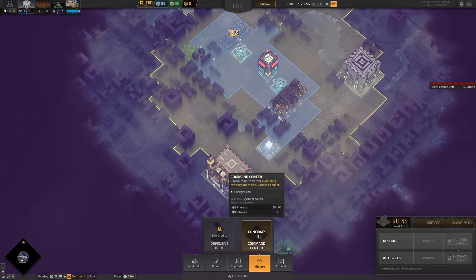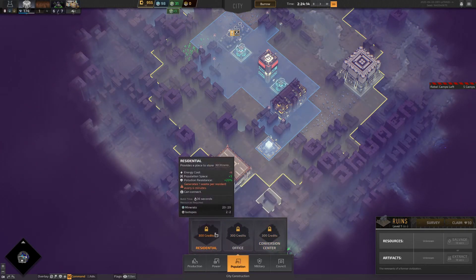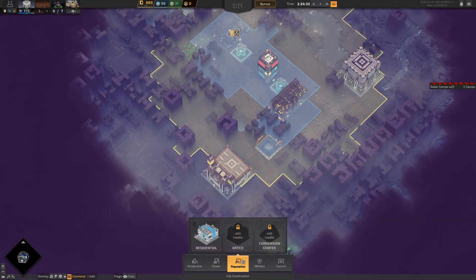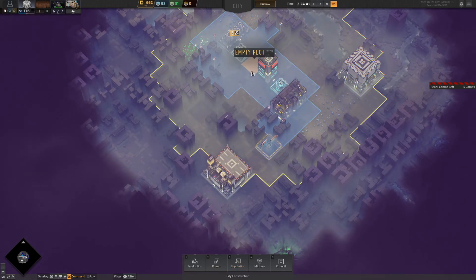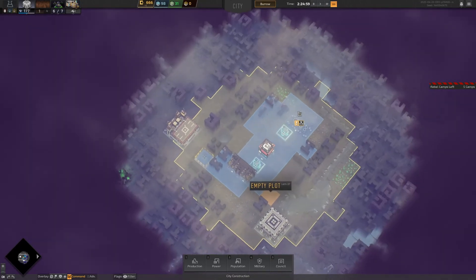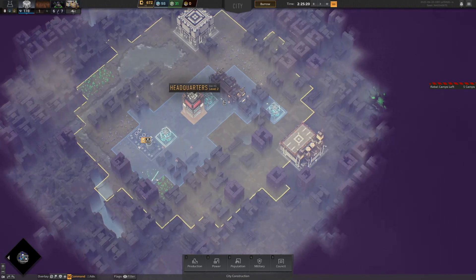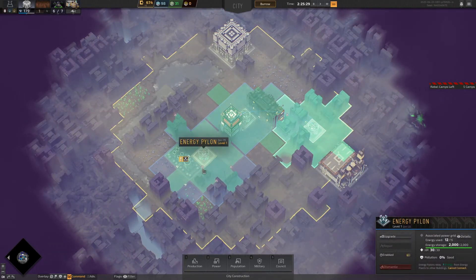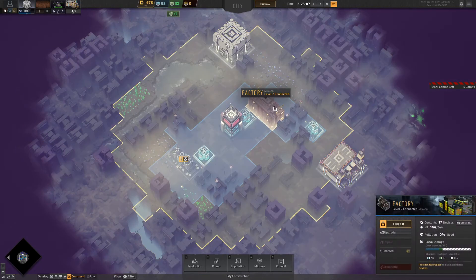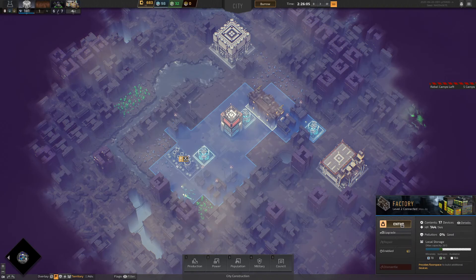So let's buy the command area — why not, we've got a load of money. Let's also buy the residential area. Now we're out of money so we'll wait a while. I just want to see what the next quests are because I don't want to jump ahead too much. Our pylon is complete now so we should have energy flow coming through nicely.